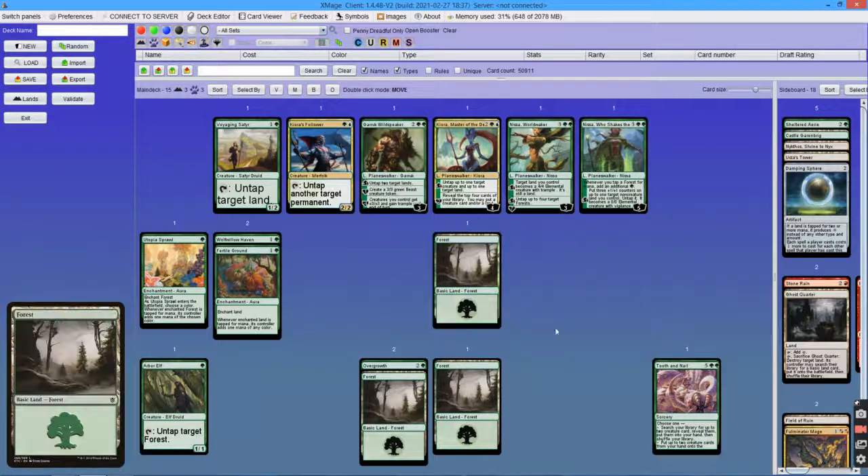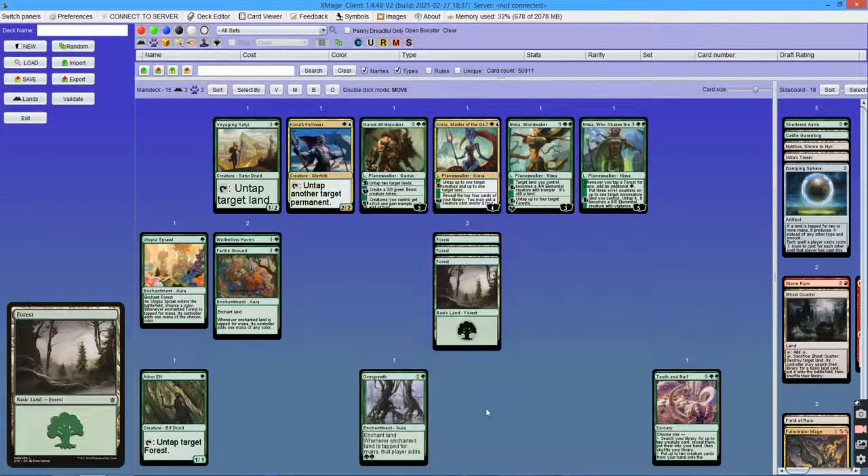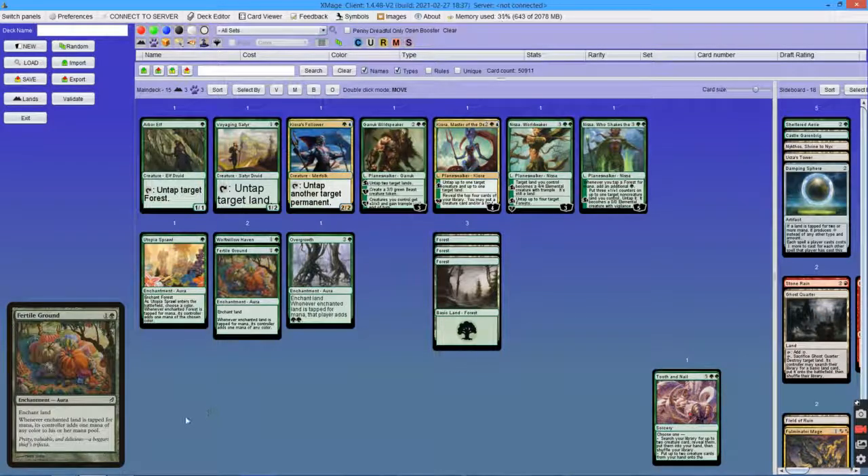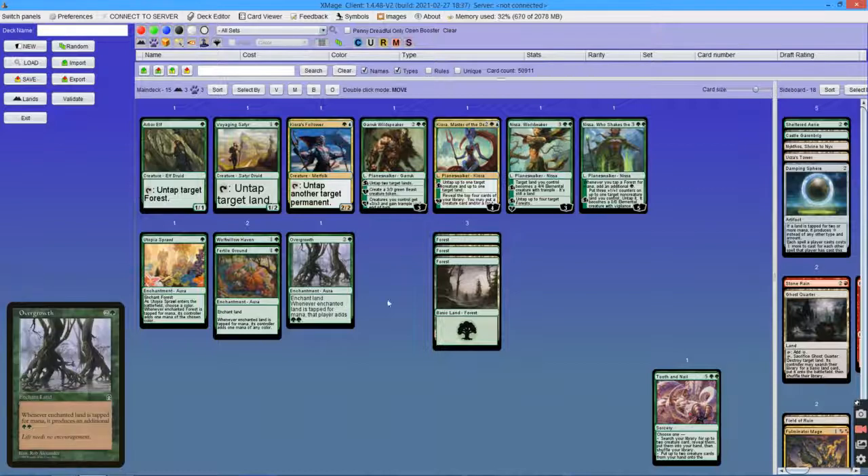There are also other ways to achieve 9 mana on turn 3, but they include multiple Utopia Sprawls or multiple untappers on turn 2, and I am not going to talk about those.